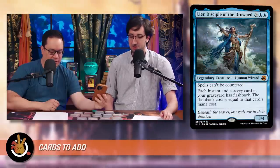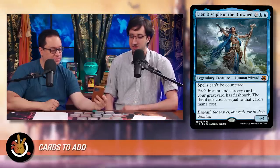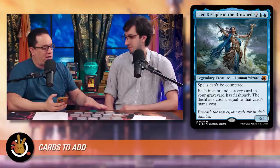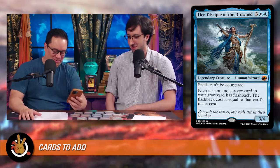The next card is Lier, Disciple of the Drowned at $7 — three blue, blue for a 3/4 human wizard. It says spells can't be countered, but more importantly, each instant and sorcery card in your graveyard has flashback, and the flashback cost equals that card's mana cost. This deck isn't likely to run many counterspells anyway, so the 'spells can't be countered' clause doesn't really hurt you. Now all the instants and sorceries in your graveyard sort of act as if they're in your hand. It really diminishes the chance you'll run out of spells to cast and copy with Anhelo, essentially letting you cast all your instants and sorceries twice — and copy them each time.